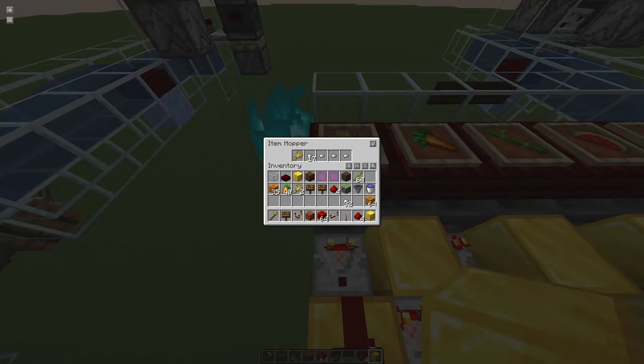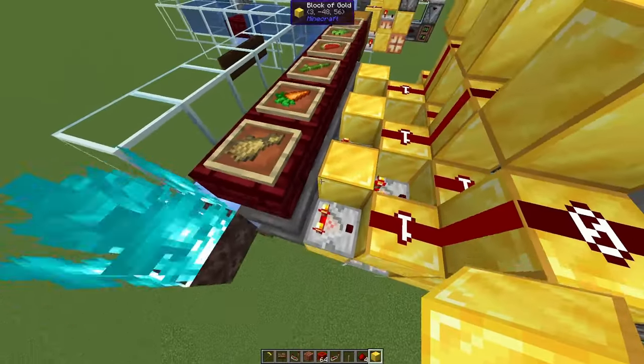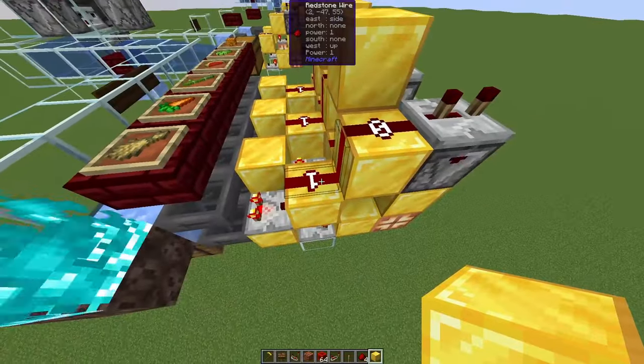We put in 20 filler items, not 21, because when items go through there's always one extra item that comes through. So we will go down to 21 items, not 22 — even though 22 already has signal strength 1.